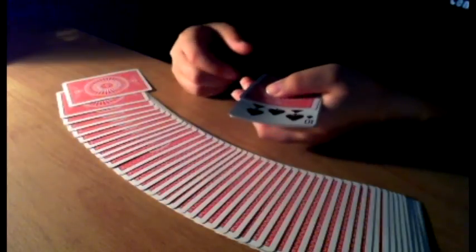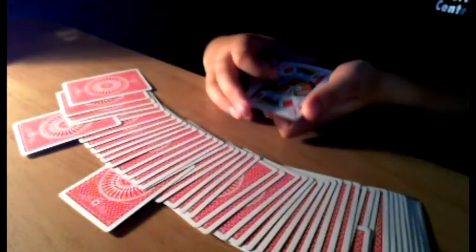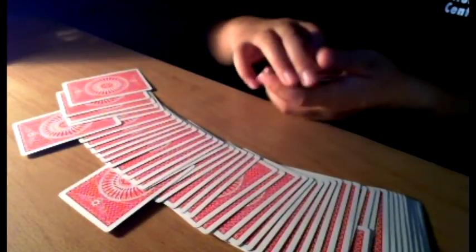Let me try something else. I'll take those three selections and insert them somewhere in the deck — three different parts, just like the beginning. Then I'll take these four kings, square them up, and leave the four kings off to the side. And the three selections — I won't push them in fully; I'll leave them sticking out of the deck, just like that.